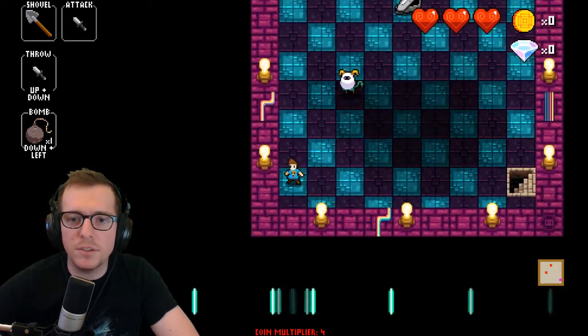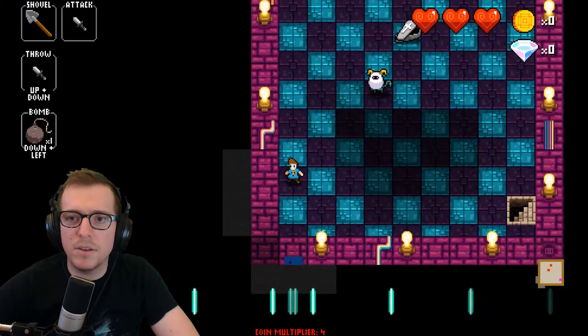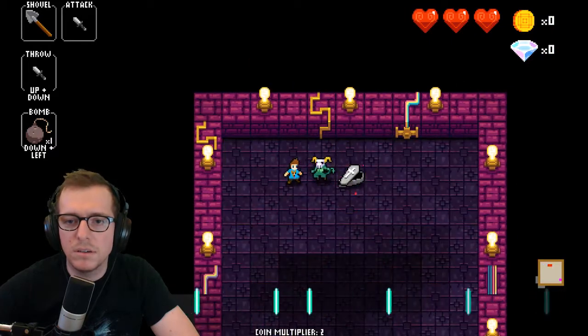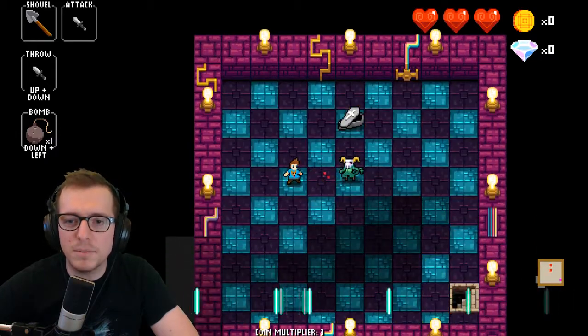There are a few other options as well. You can line this up and dig buffer, that's something you can do. You can also get close and knock them up against a wall — that's probably the easiest way to kill them.